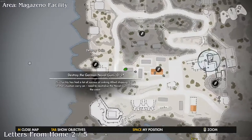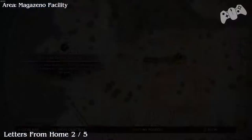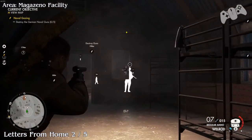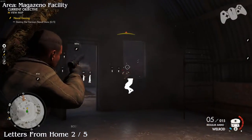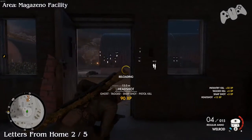Letter from Home number two. This will be located on a German. From the last location you should see two Germans talking to each other, and one of them will contain the Letter from Home. This will be number two.